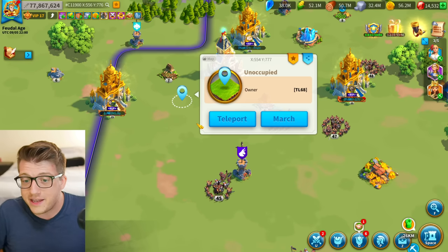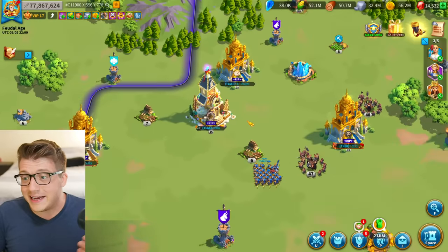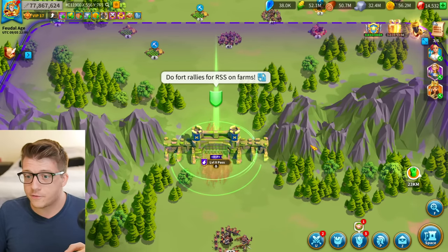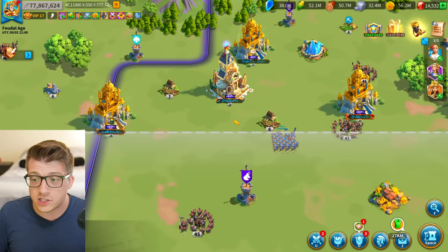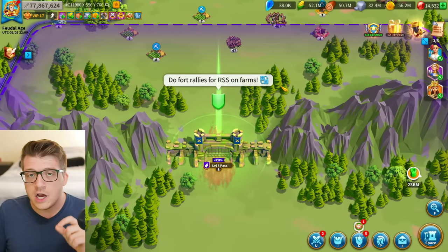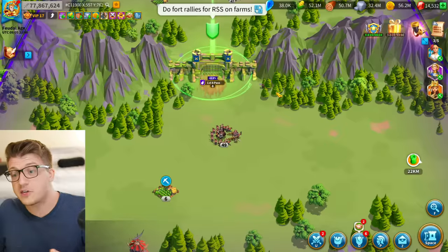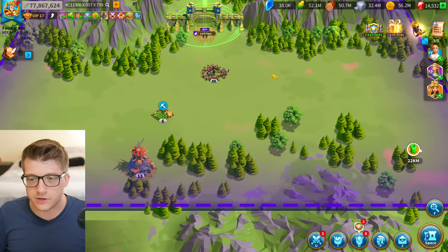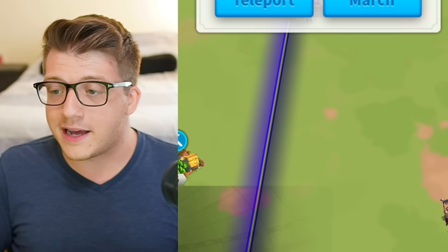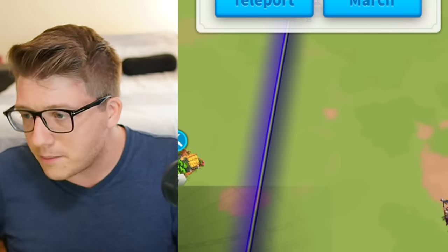The problem is those spots closest to the pass should be reserved for your most powerful players — rally leaders, garrison leaders — who need to refresh their marches as fast as possible. If you have 48 million power and teleport there two days in advance, you're taking a spot from someone more critical, and they end up having to ask you to move anyway.